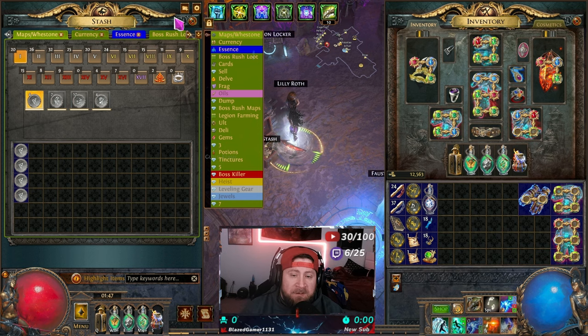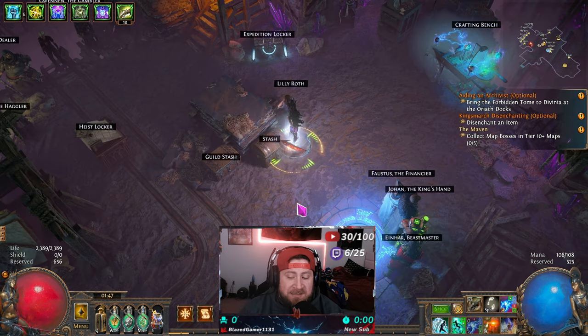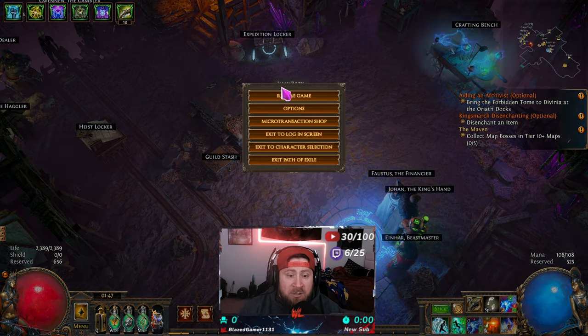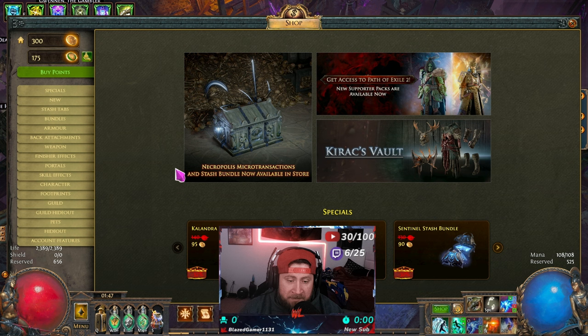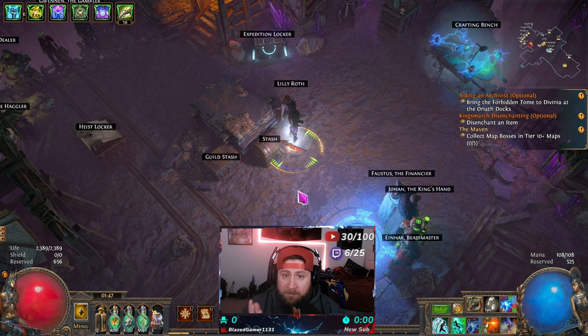All of these different types of stash tabs can be purchased inside of the POE store. You can come into the microtransaction shop and access these stash tabs. We're going to go over some of the stash tabs that I recommend you guys get for your POE 2 experience, because they're really going to help you sort all of your different loot and make things a hundred times easier.